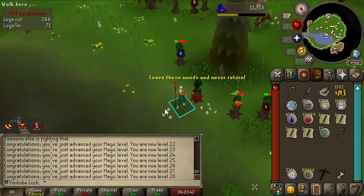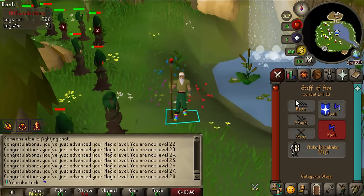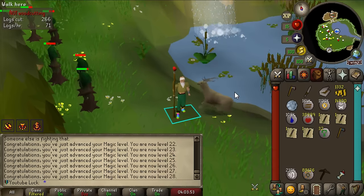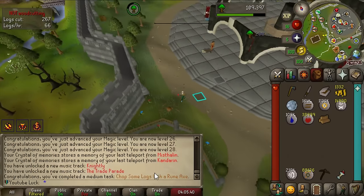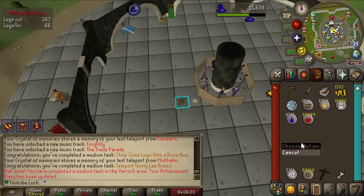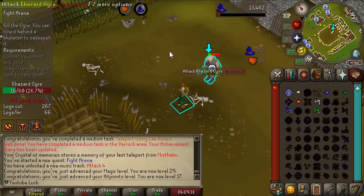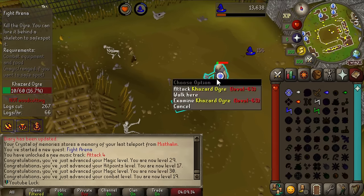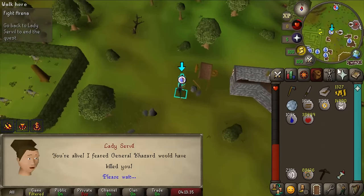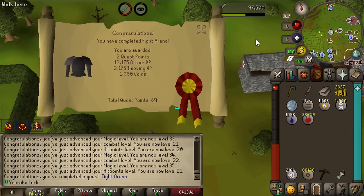Now I'm not too worried about leveling combat, which means we can go do some of the fun quests in the gnome area. Chopping a tree with a rune axe is a 40 point task. Using a teleport spell with a law rune is another 40 points. These fights go by so much faster since I'm getting so many level ups - I'm already up to using Earth Bolt with Magic. Finishing up Fight Arena - we got to level 35 Magic so we can use Fire Bolt, which is just nuts.